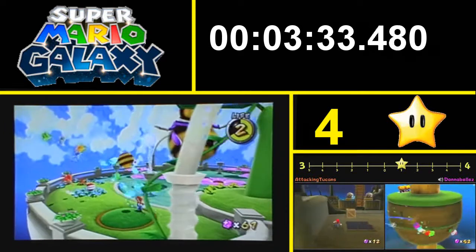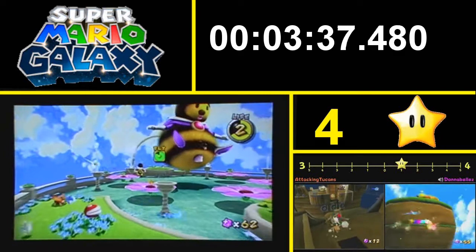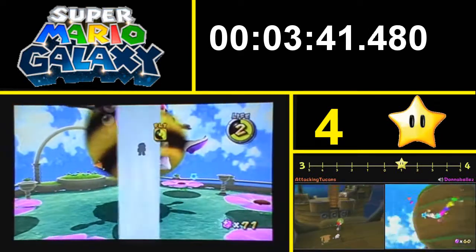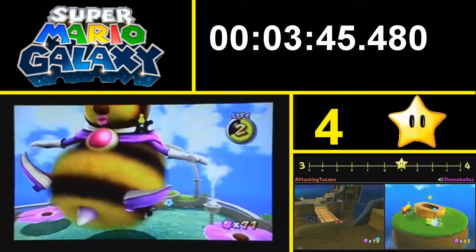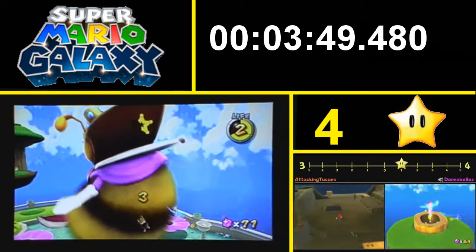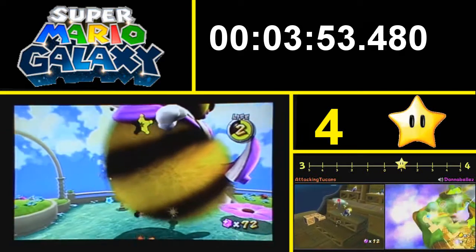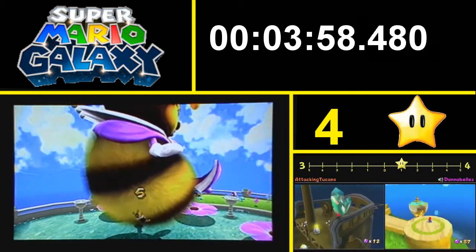So the first thing you've got to do is pick up a bee. I'm going to try and do this with the least effort possible. There are a lot of star bits around me. Anyway, we're doing a star chip thing. I love the effect - I think it's like a blur effect, but it's done so well. If you look at this while you're actually playing the game, it just looks so good. You can kind of tell it on the camera.